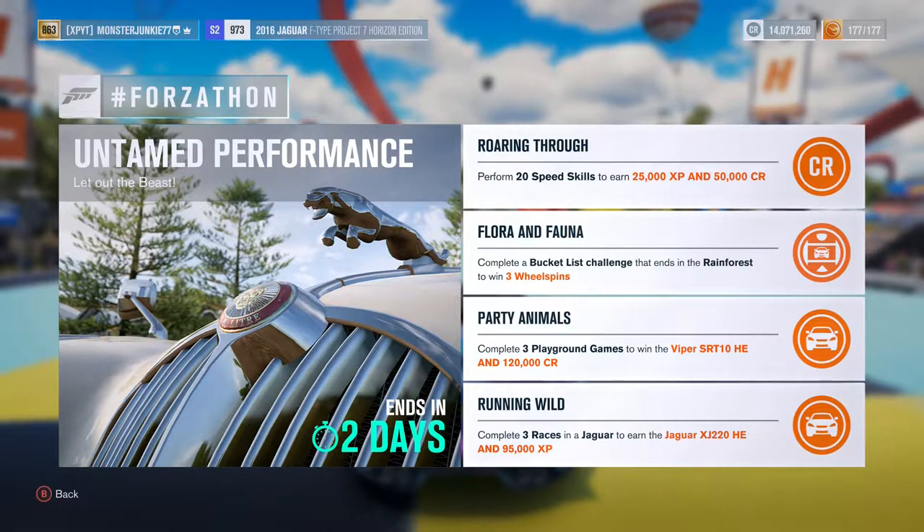Hello everybody, welcome back to Zone XP2 and we're doing another Forza Horizon 3 Forzathon. The first one we're going to start on is the Running Wild. I'm not exactly sure if I'm going to do the three Playground Games to win the Viper SRT HE because I currently have that car. I don't know if I have the Jaguar XJ220 HE though — I don't think I do. I'm currently driving the 2016 Jaguar F-Type Project 7 Horizon Edition.